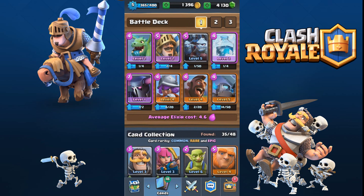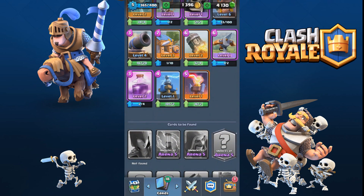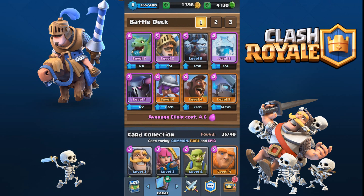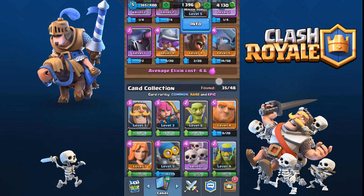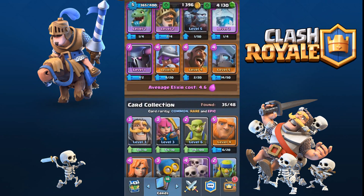Now, this is the battle deck that I will be using. As you may know I do have a lot of cards — the only one I'm actually missing is the witch. But if you don't have these cards, whatever you swap out with, make sure it's a good substitute. Like, say if you don't have the Pekka, swap out for a giant. If you don't have the minion horde, swap out for the minions. Just stuff like that.